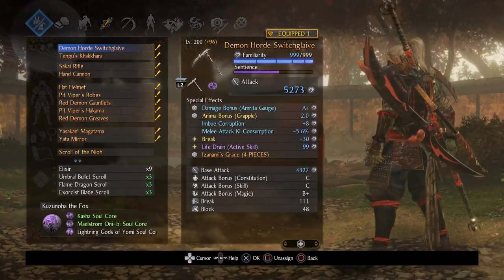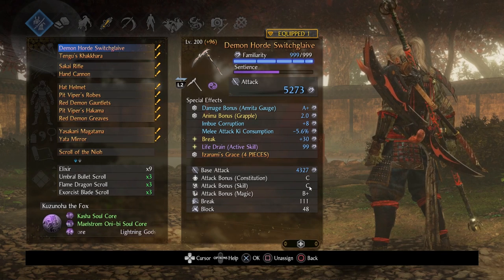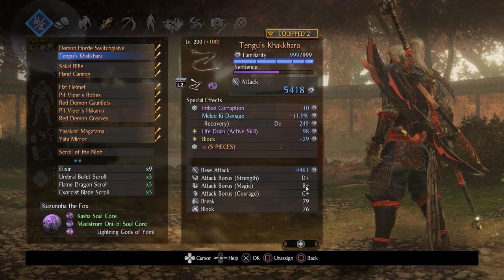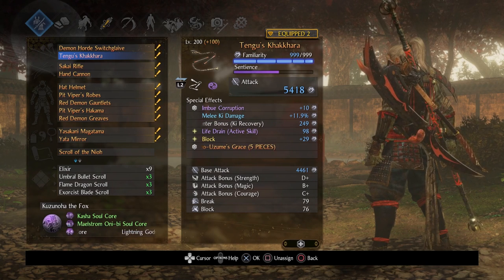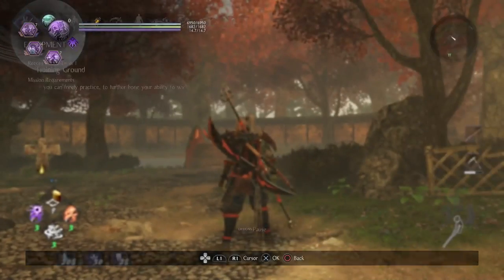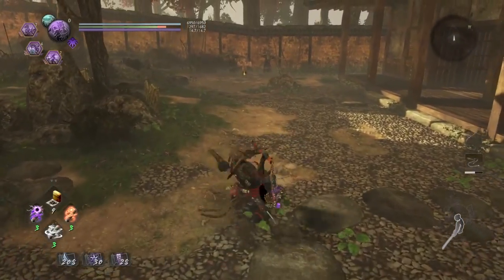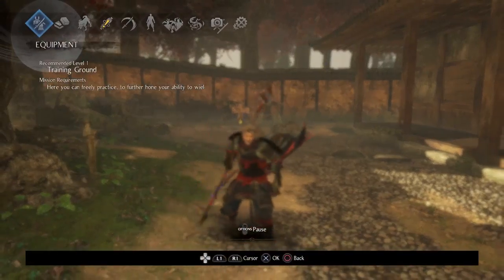The weapons I'm using are switch glaive, specifically as requested, and split staff, since you indicated a huge desire for magic-based stats. Split staff scales with magic so you don't have to worry about min-maxing. These two weapons complement one another — switch glaive is great at inflicting break against human targets, while split staff is remarkable for key damage. Best of both worlds.